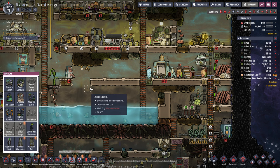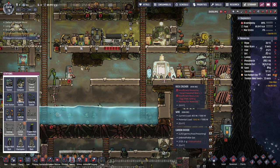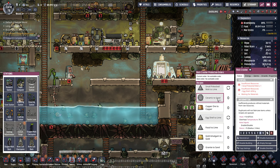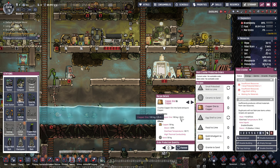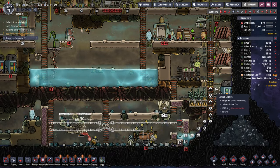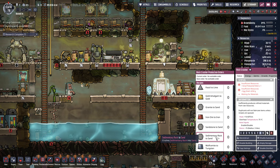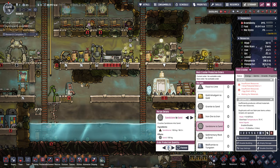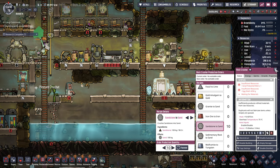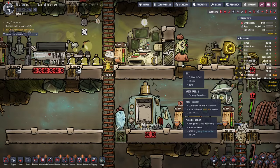Then we'll do an exosuit forge. Acquires metal — I've got to crush some metal. We've got lots of copper ore, a decent amount. Let's do ten of those. Get some sand while we're at it because we're out of sand. Oh, that's why we're looking terrible. Sandstone to sand — we'll do ten of these as well. Let's poop out some dirt.